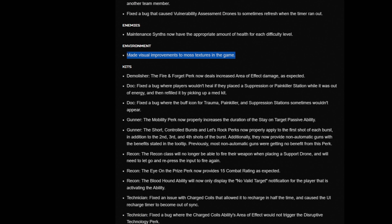Moss textures — this is a good one because we all know that point defense had their moss textures going crazy. This is actually a buff to the Demolisher because I already thought fire and forget did increase the area of effect damage. Now the area of effect damage is going to be massive, so Demolisher did get a buff there.